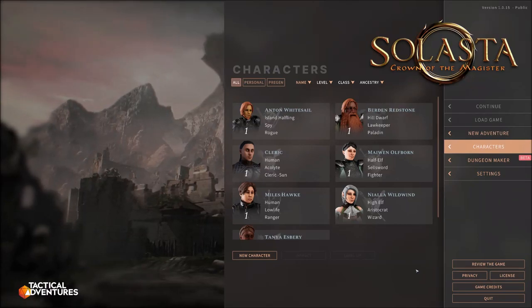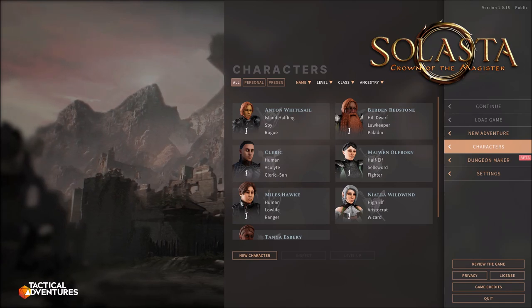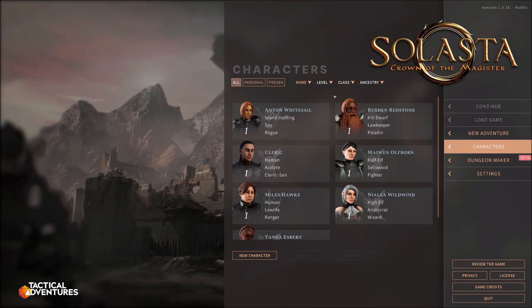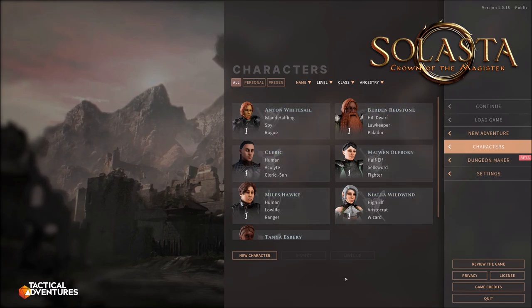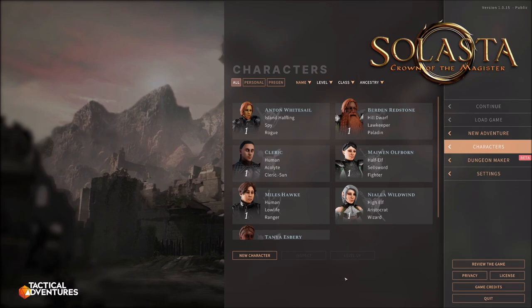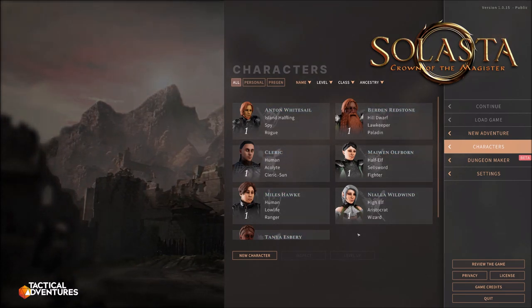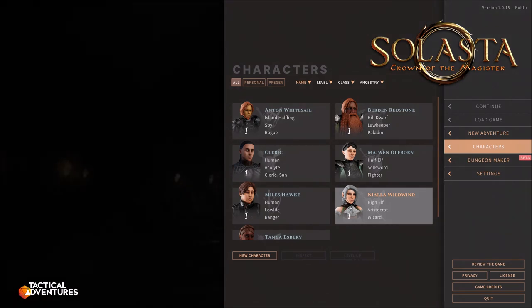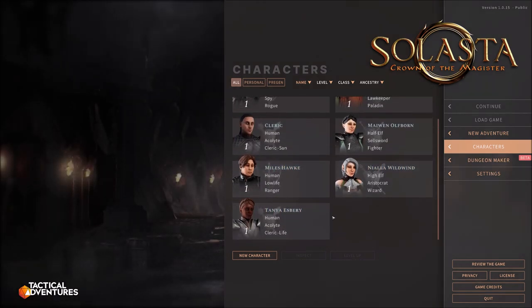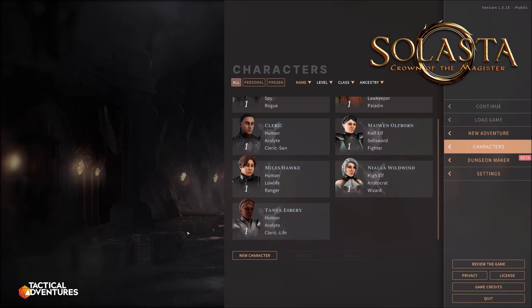Welcome back everybody, this is Brother Meathead, and today we are now finally in official version 1.015 release of Selassie, Crown of the Magister. This is an official game for everybody now — you can totally play it, you don't have to do early access. There are still bugs that I expect, hence the version, but I'm planning a new playthrough. We deleted our main characters, so I want to show you how we actually generate those characters. This will be the start of a new Let's Play series.